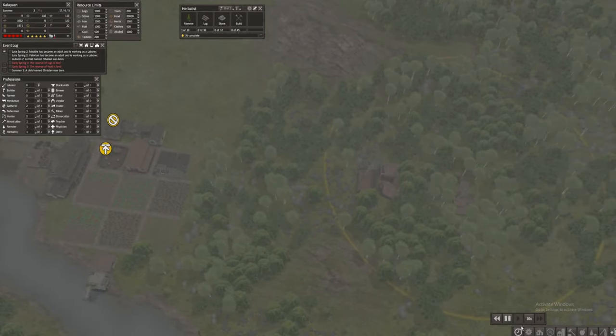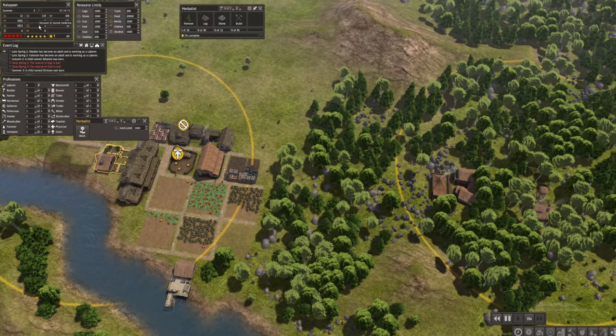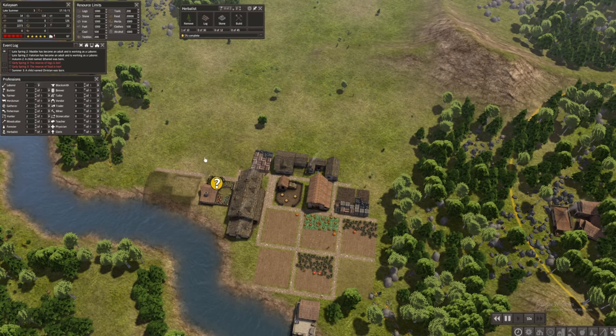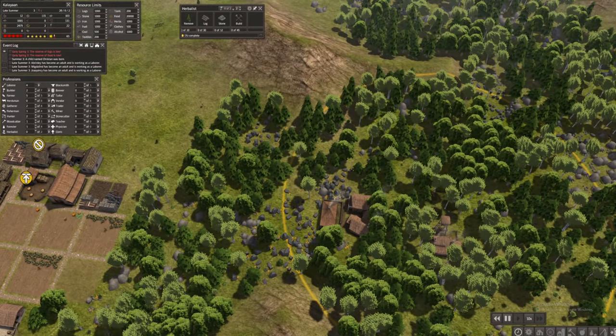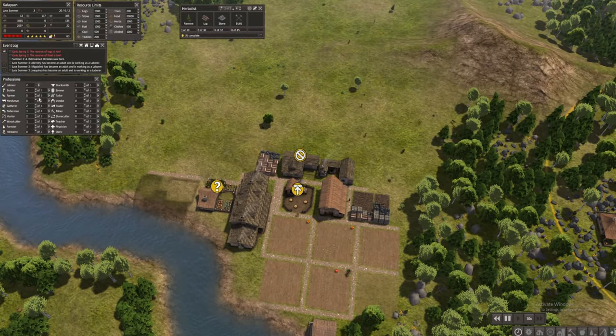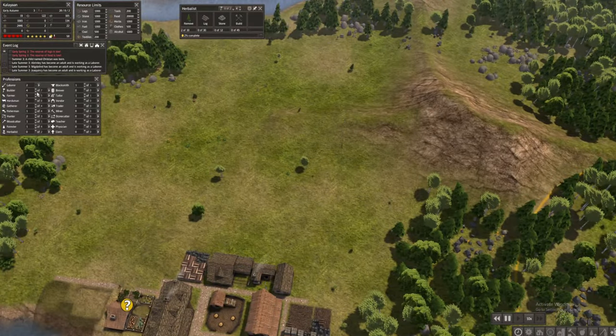It's one percent complete — quite slow. I don't think I have this set up effectively, so let's just put no one there for now. We only have two logs stored. Our children are becoming working age, so I'll assign more laborers and builders. I'll probably also assign an additional fisherman and hunter, but for now I'd like to focus on getting everything done.